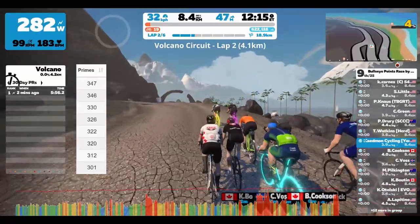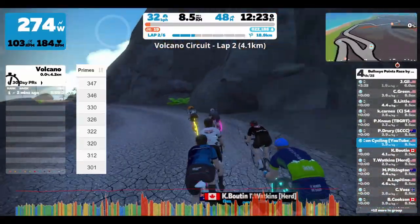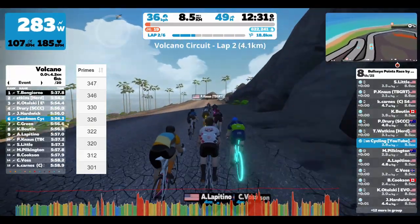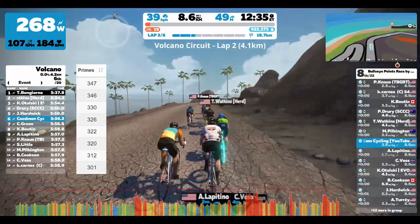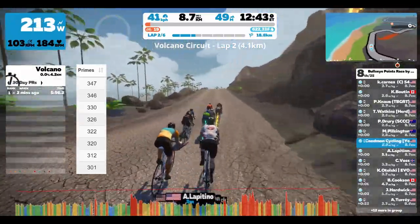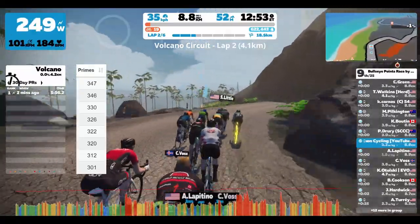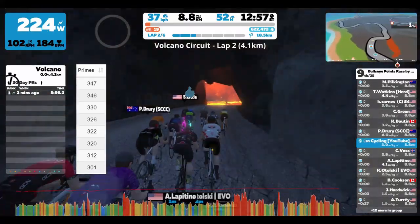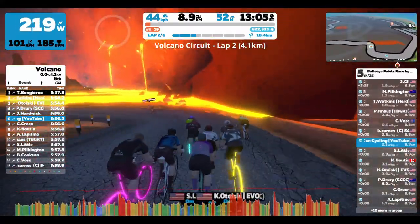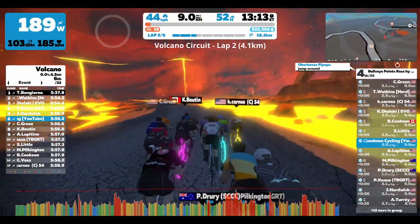The column is called 'preems,' which can also be seen as points. Each time through the lap banner, a certain amount of points are awarded to each of the riders. In this case, each lap it's 50 points to the rider that gets through the lap banner first, 49 to second, 48 to third, and so on. We only have about 25 riders here, so since we're not over 50, everyone will be getting points as they cross through the banner.